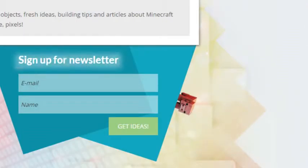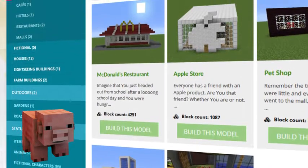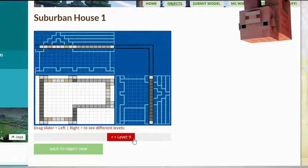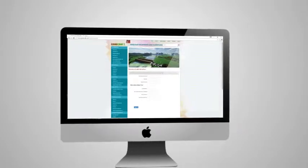Sign up to the newsletter and you will be the first to know about freshly added blueprints. Browse through the categories to find your type of buildings. Check out the layers of the objects and scroll over to see the materials you need. Or sign up as an editor and share the floor plans of your masterpieces.